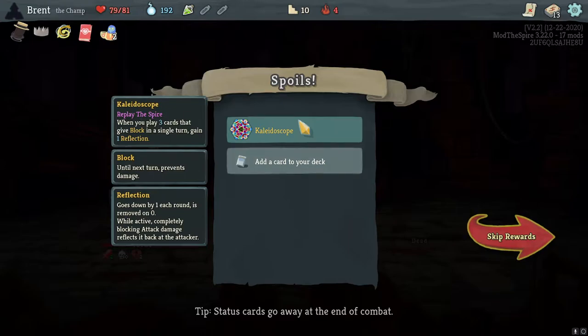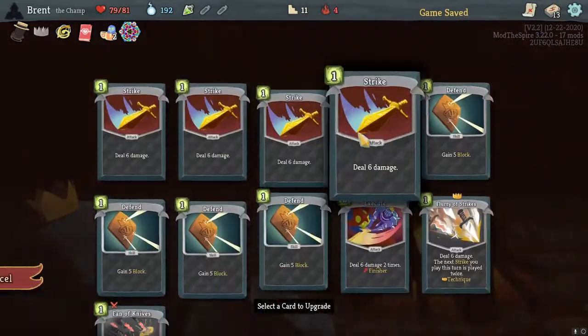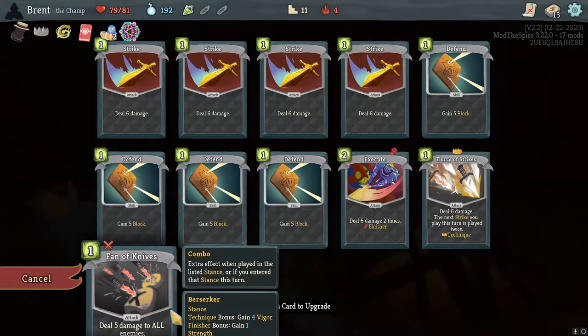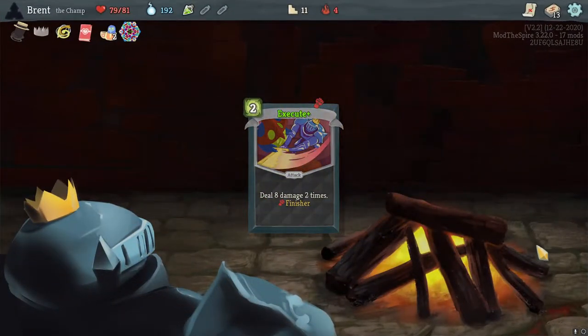Let's go — whenever you play three cards get block and gain one Reflection. Not the build for it but nice. I'm not gonna take any of these. Plurium Strikes — nine damage and a nice eight AOE. This is 16 — let's do Execute here, make it feel a little better to play.